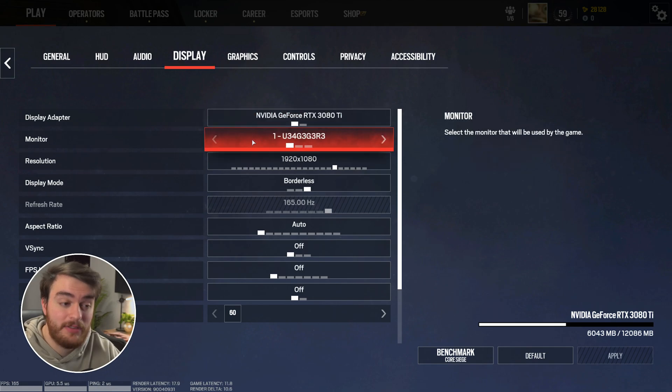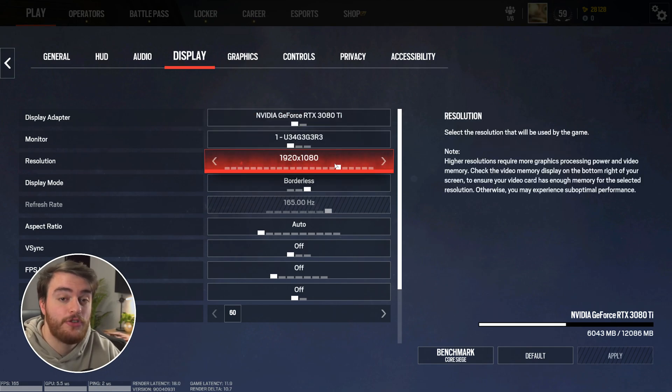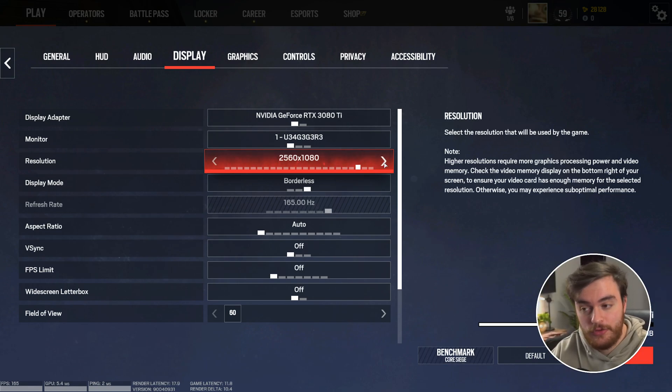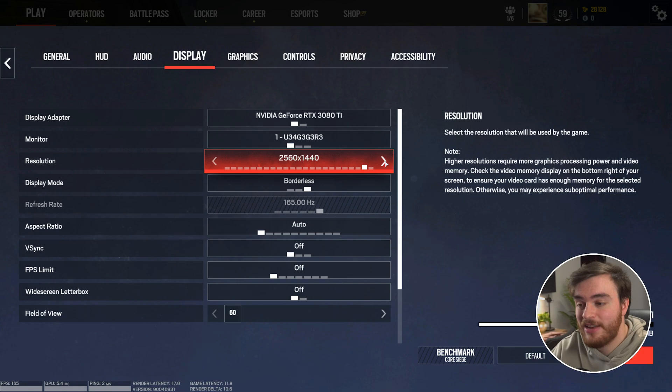On the display tab, there are a couple of important things. First, resolution should definitely match your display — so if you're playing at 2K, set this to 2K; 4K, set 4K, etc. Display mode: I'd usually recommend playing full screen for the best input latency, but personally I alt-tab quite a bit, and if I alt-tab while the game is launching it can crash quite a bit, so borderless is usually what I go to here.